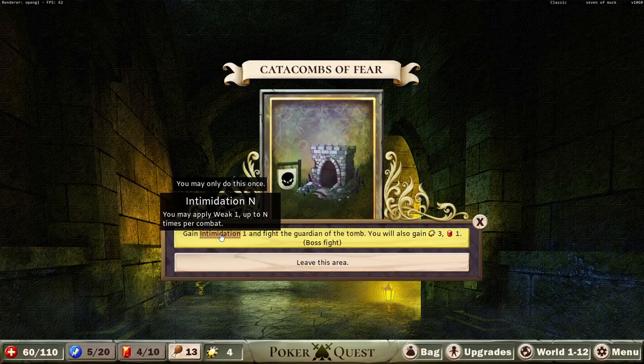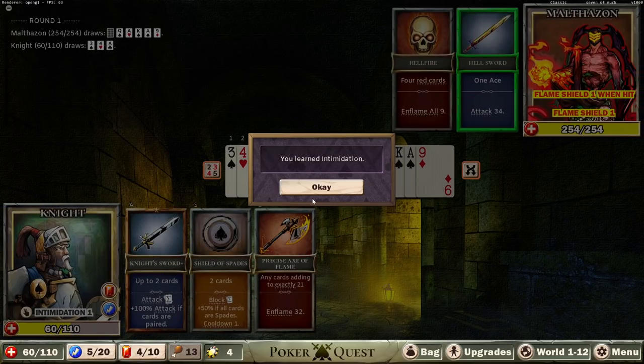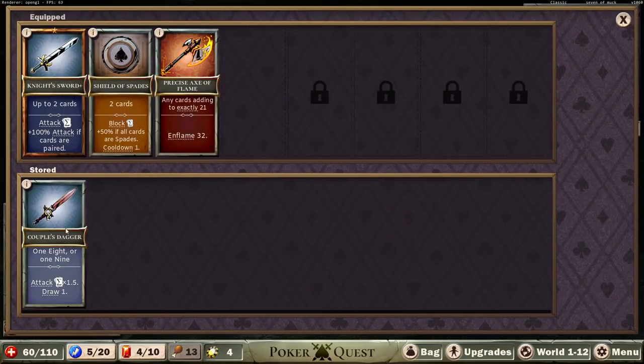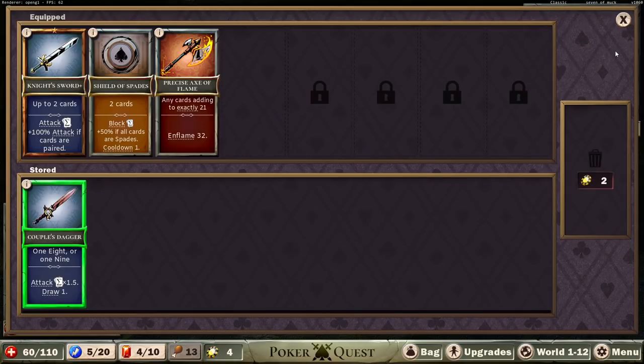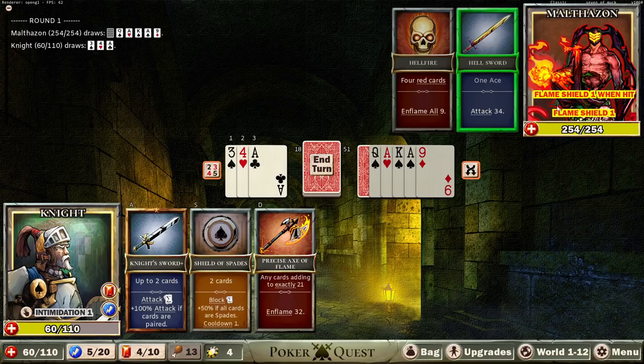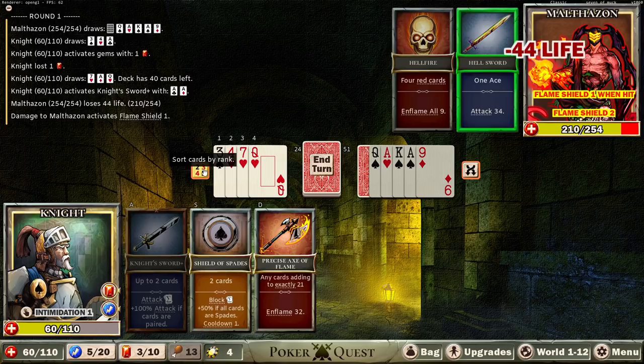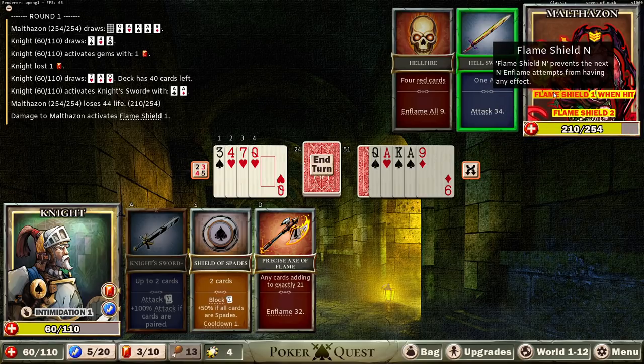Contain an artifact that will give you Intimidation 1, but you'll have to fight the Guardian of the Tomb. We don't know how strong or weak that Guardian is going to be. This will just be a random item — an artifact though. Let's do some learning. It's a boss. Our item isn't on. Flame Shield 1 when hit. Four red cards — oh, we're going to die. Big time. This is not reusable so it is 34 straight up damage. We do not get the Inflame All. Should have looked at what Flame Shield was — it prevents the next Inflame attempt. Well, that's kind of a bummer.